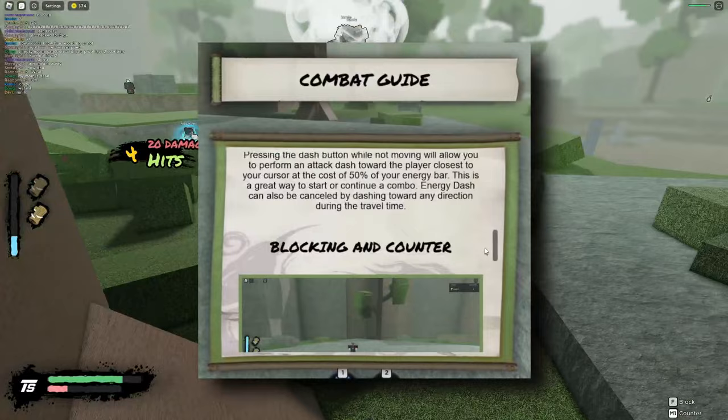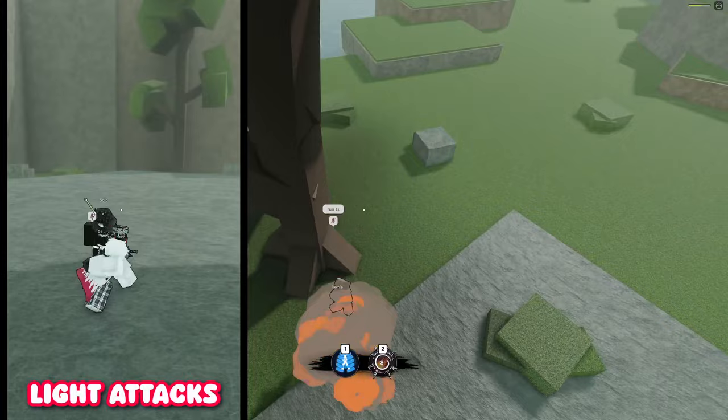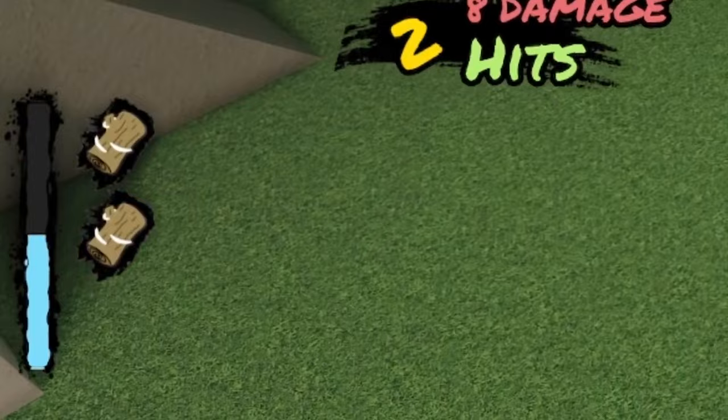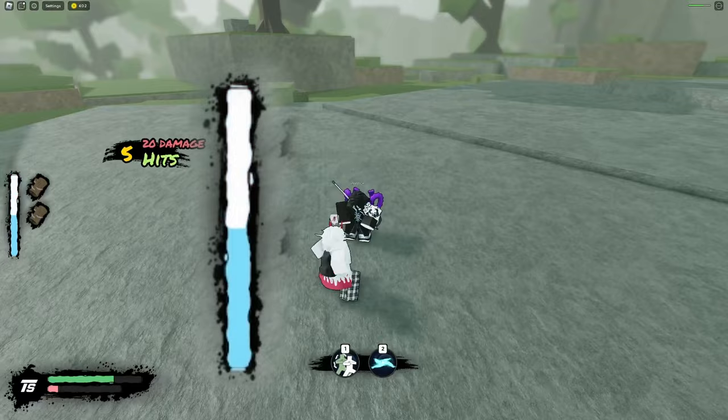If for some reason you can't read the beginner combat guide in-game, don't worry — we're going to cover the basic controls, game mechanics, and characters. For basic controls you have your light attacks, heavy attacks, ultimate, charging, double jumps, dashes, energy dashes, blocks, counters, evasives, and abilities. Over here is your chakra bar, how many evasives you have, your health bar, and ult bar.